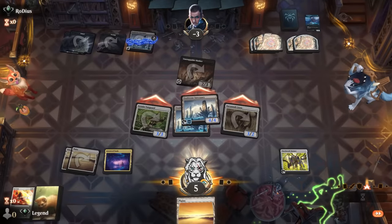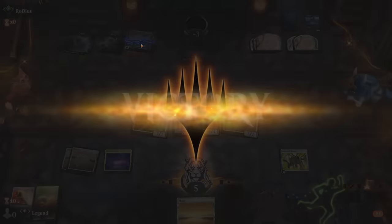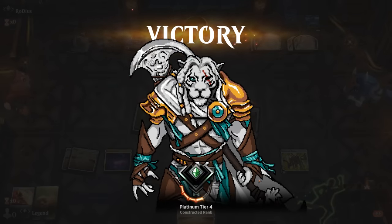A pretty cool synergy with Mockingbird — for X equals zero it basically turns into our land. Usually don't get to see that. On to the next one.